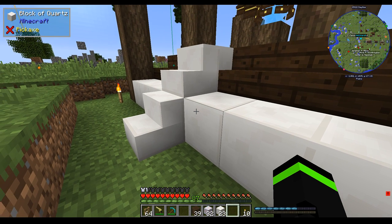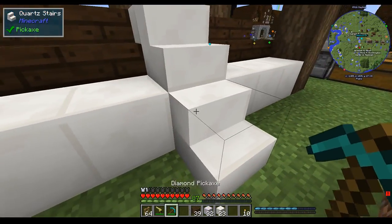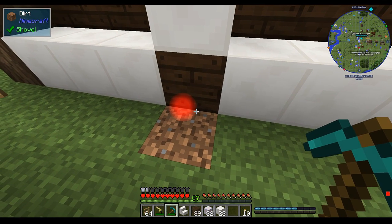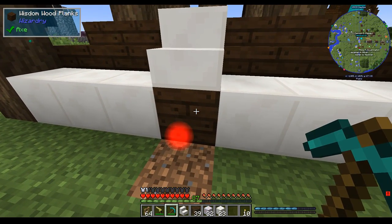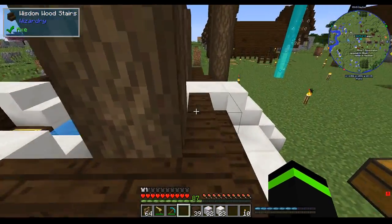I had to do a lot of digging to find this. You'll notice this red blinking light thing right here — that's how you know that a block is wrong. It took me about 15 minutes to figure out that these are actually supposed to be wood blocks because they appear white.